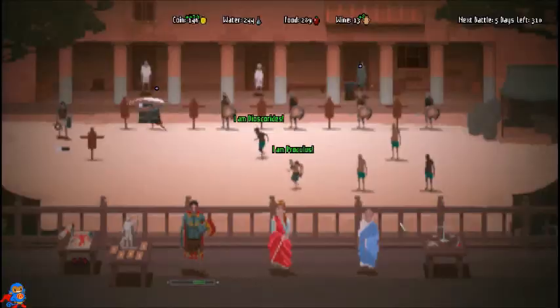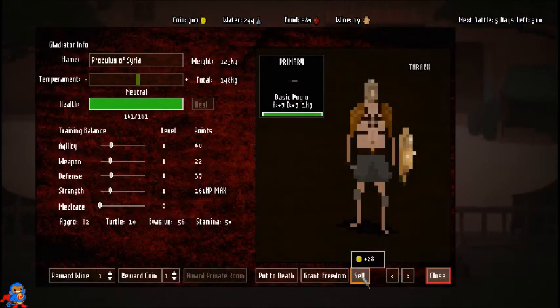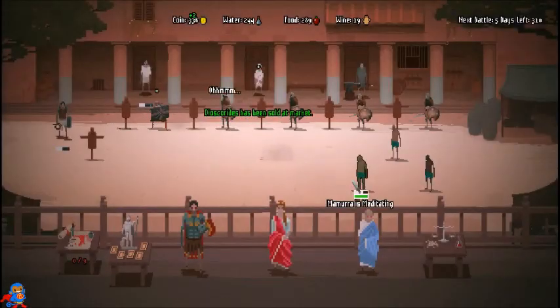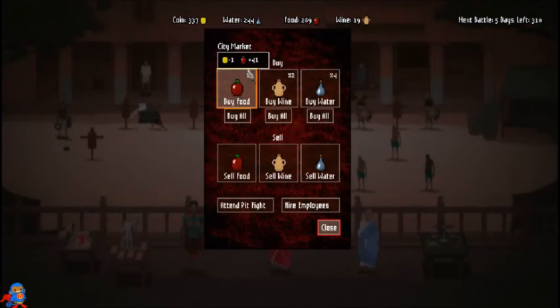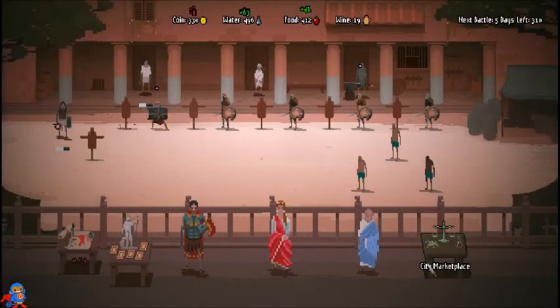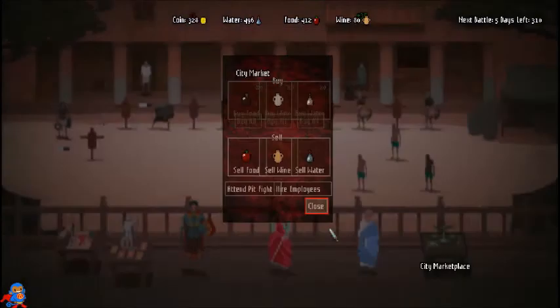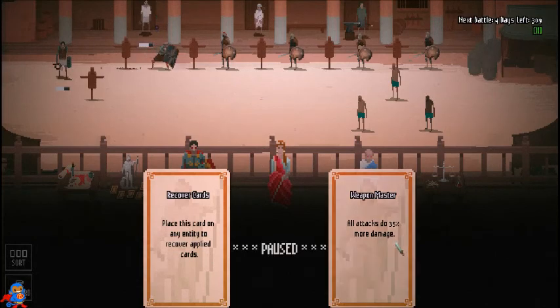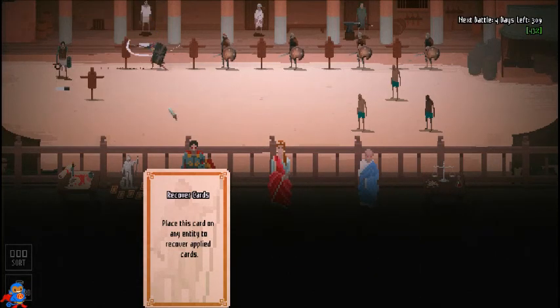I'm probably just going to get rid of these two dudes — sell them for the money. They're not worth keeping, which reminds me to buy some resources. Let's buy some wine while we're at it — never know if you need to bribe one of these guys if they're mad at you. All attacks do 35% more damage — I'll put that card on Julius and make him my heavy hitter.